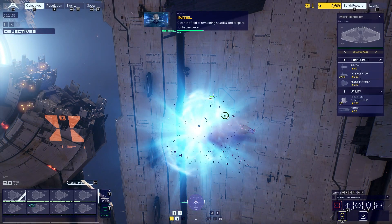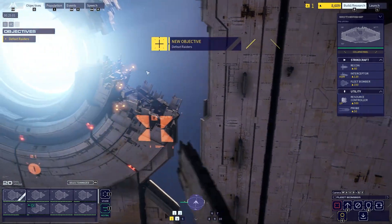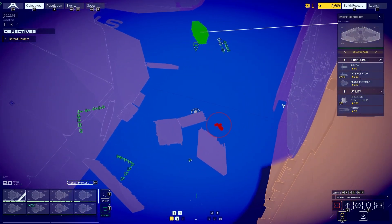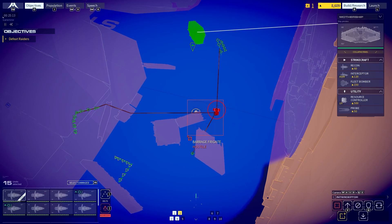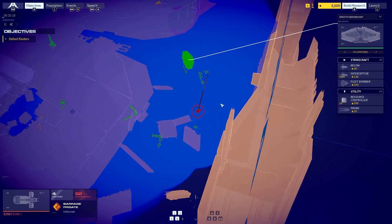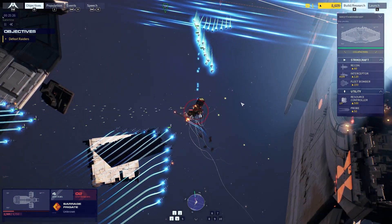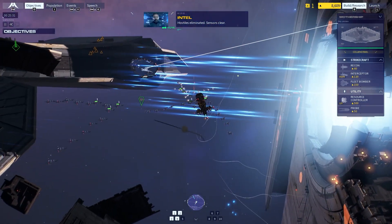Clear the field of remaining hostiles and prepare for hyperspace. Go for interceptor — intercept course punched in. Vector set, we're on intact. Contact — enemy frigate on the goal. Group three is in trouble. Enemy frigate, engaging. Hostiles eliminated. Sensors clear.